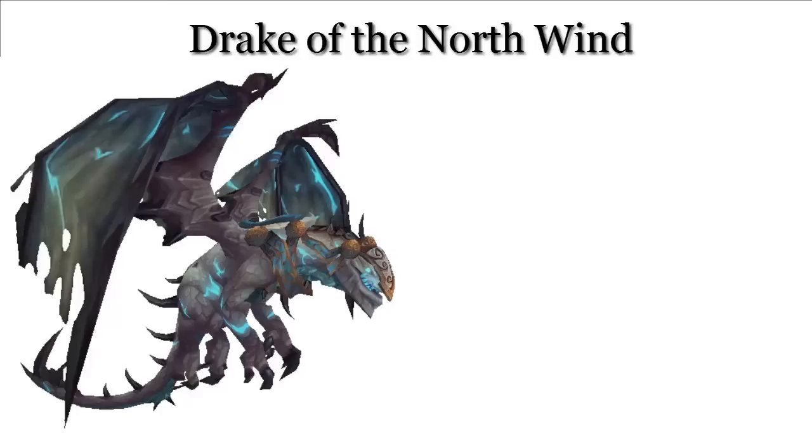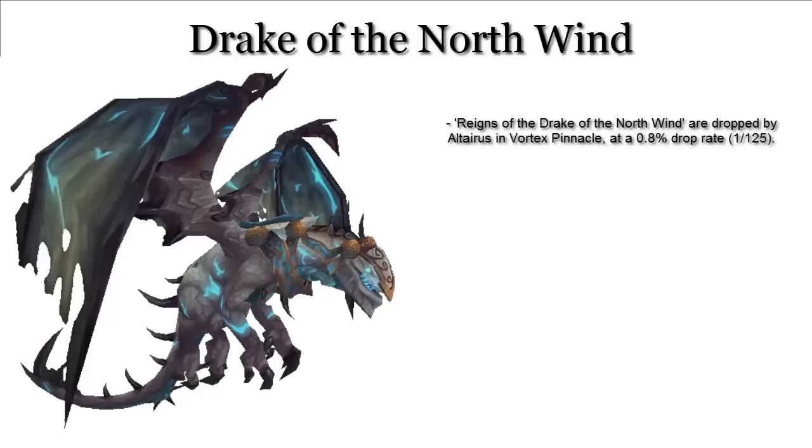What's going on you guys, my name is Brobson and today I'm going to be showing you how to get a mount called the Drake of the North Wind in World of Warcraft. The reins of the Drake of the North Wind are dropped about 0.8% of the time by Alteris, who is the second boss in a dungeon called the Vortex Pinnacle.